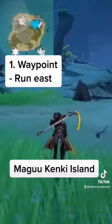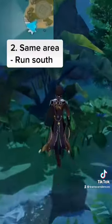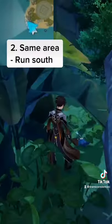Take the waypoint to the Magu Kenki Middle Island. The first conch is located directly east of the waypoint. The second conch is hidden in a bunch of vines directly south from the first one.